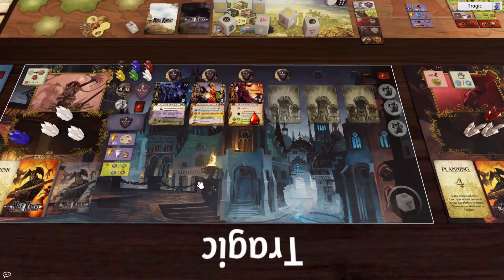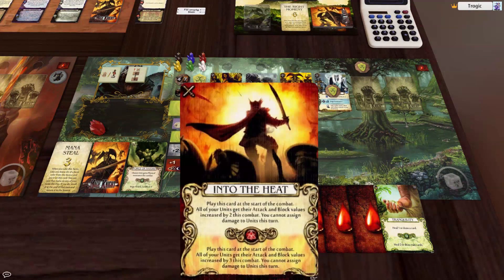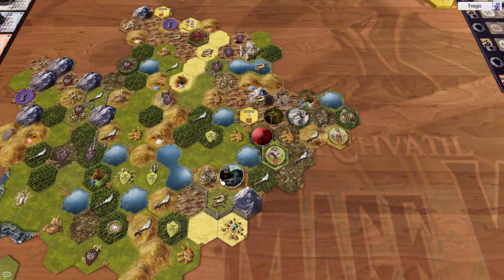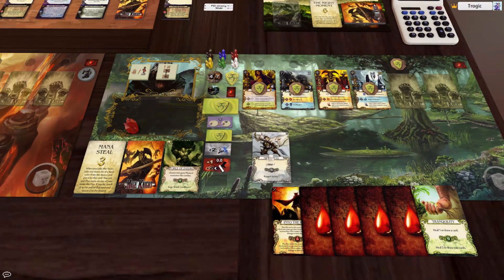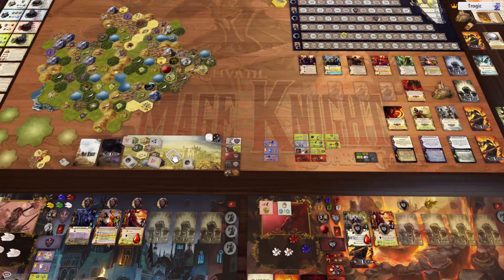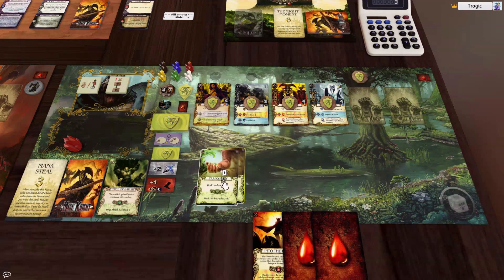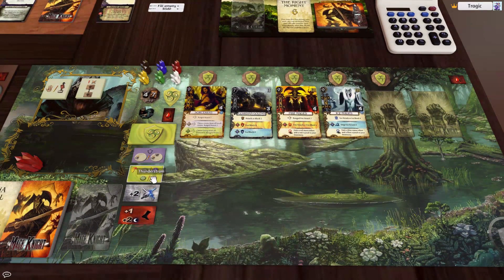Now it's Bra's turn. He's got plus two movement, giving him three movement for the day, which means he can go here. He took that plus one movement token too, so that's one, two, three. Then he takes the gold mana and does heal two. Done — he is now reset.